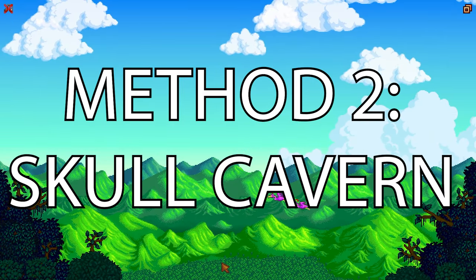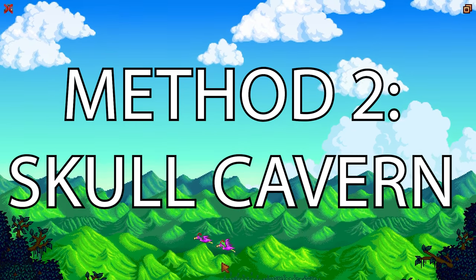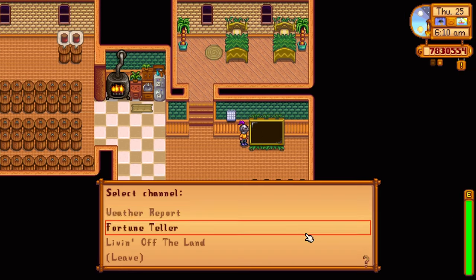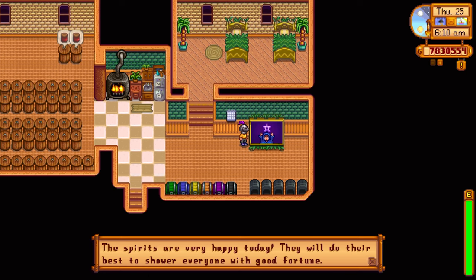That is by getting them in the Skull Cavern. There's a very good chance you can pick up an auto petter inside a treasure chest, which is located in the treasure room in Skull Cavern. Treasure rooms are random, but you can increase the likelihood of finding a treasure room based on the current luck that you have going into the Skull Cavern.